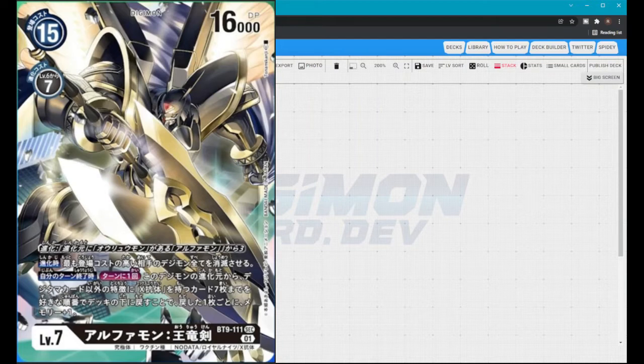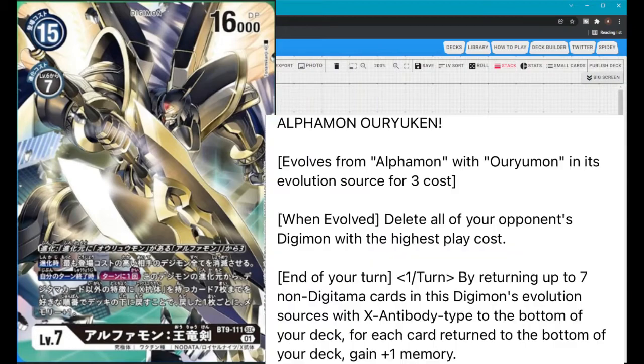The best part of this card in my opinion: once per turn, at the end of your turn, by returning up to seven non-Digimon, non-Digitama cards in this Digimon's evolution sources with X-Antibody type to the bottom of your deck, for each card returned to the bottom of your deck, gain plus one memory.